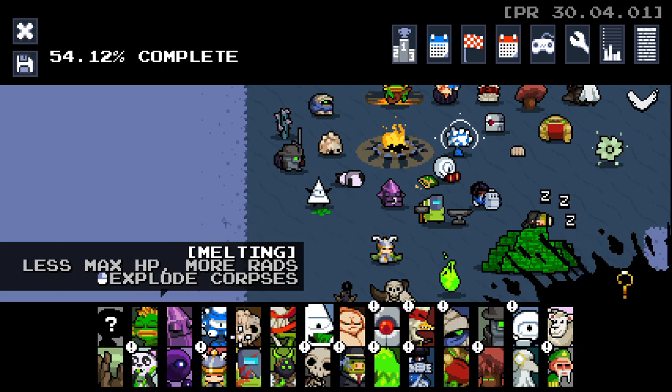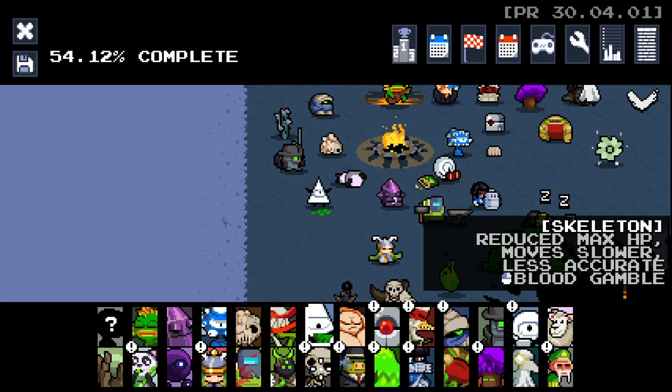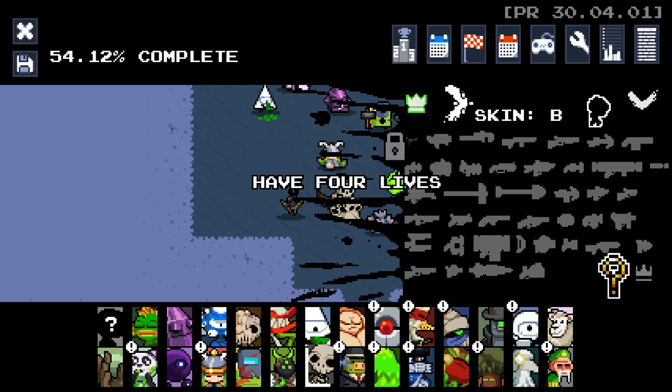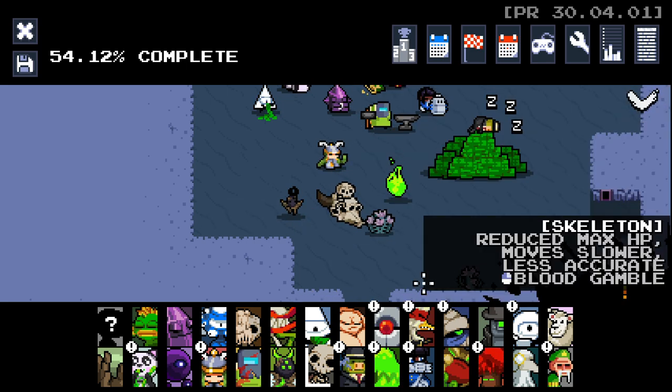Who should we go as? We could do Skeleton. I've not done Skeleton yet. Reduce max HP, move slower, less accurate, and blood gamble. Don't really know what any of that means. Let's see what the skins are. Have four lives and reach the volcano on 400% screen shake as Skeleton. Wow, okay.